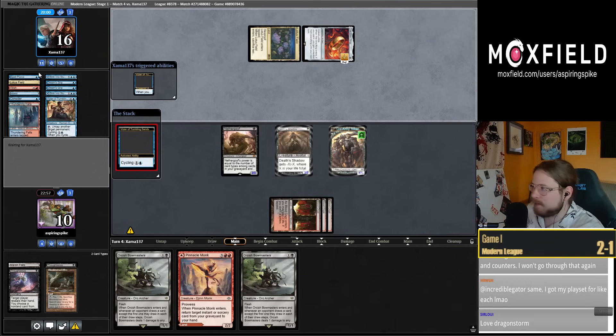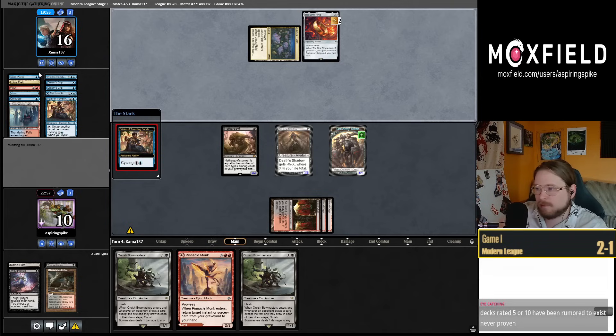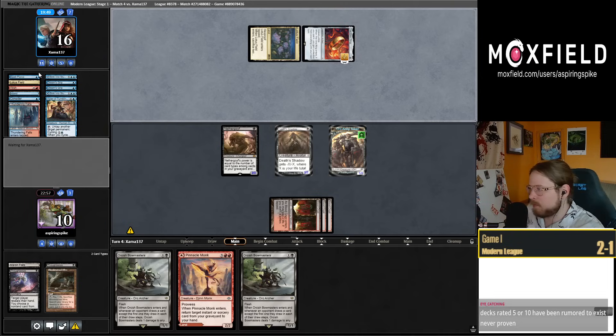Do they find a Twiddle? There's a Twiddle here — this has to untap their Lotus Field. Otherwise they're toast. But they untap the Ring? I guess they have their land drop to play — I'm wrong, they have their land drop to play.